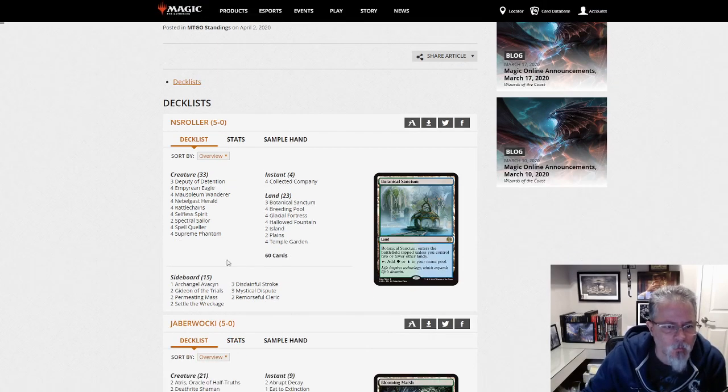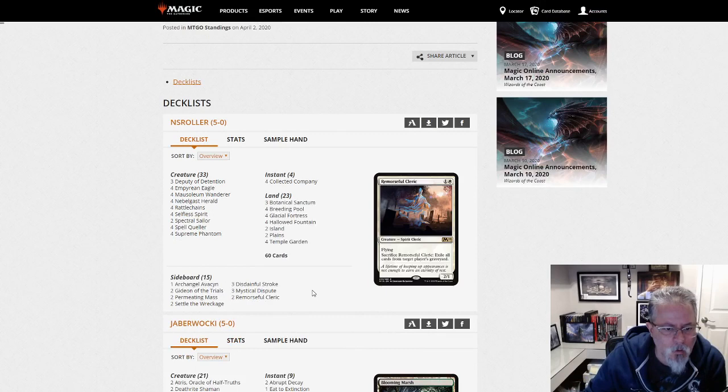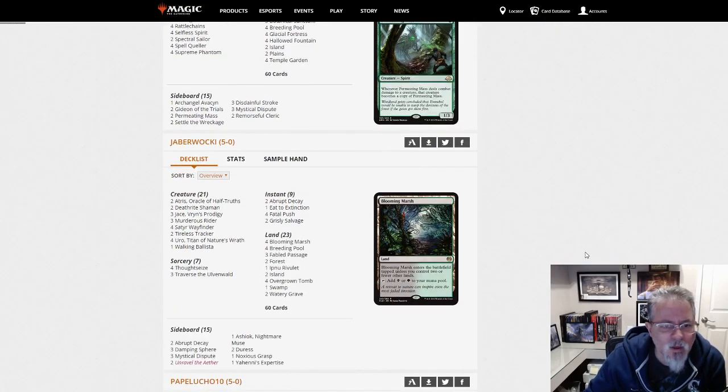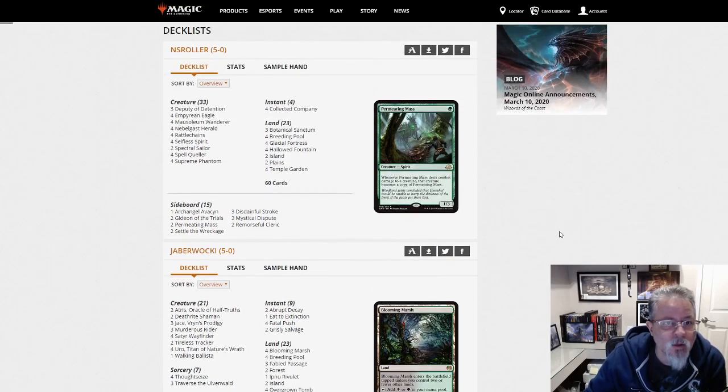First off, we've got Bant Spirits, which is pretty straightforward. Permeating Mass in the sideboard is an entertaining option here against certain decks — it's always kind of fun to turn all their creatures into Permeating Masses. That was from NS Roller.